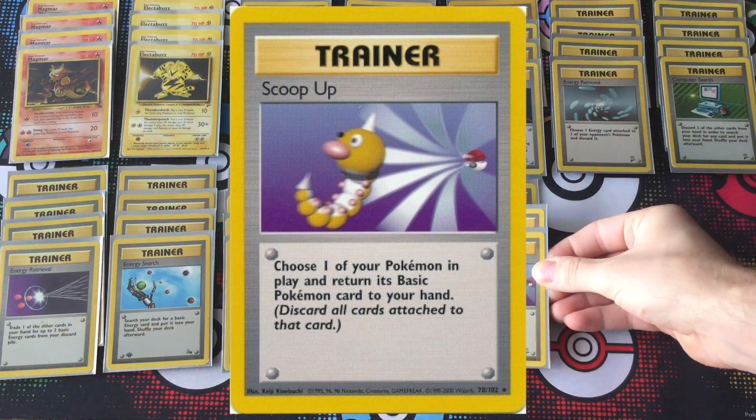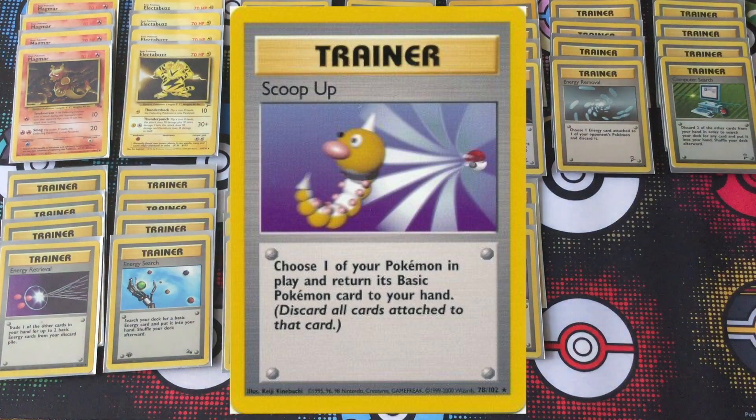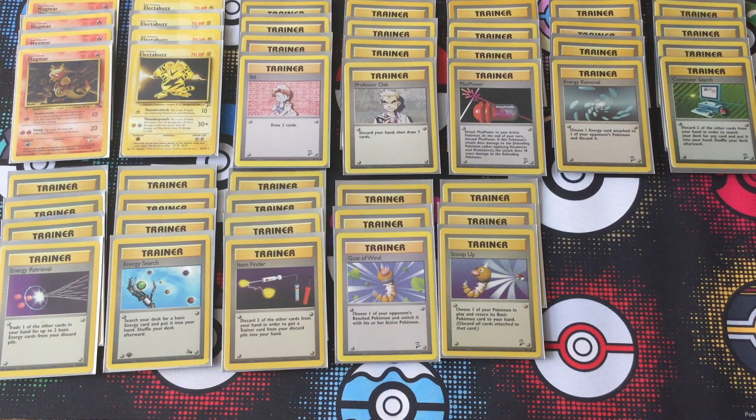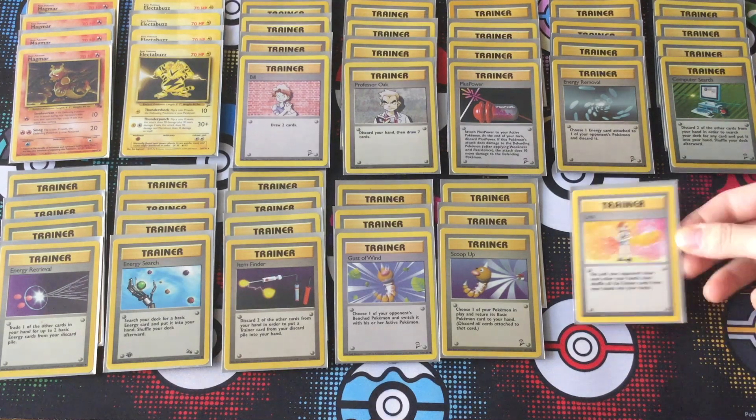And if your opponent does somehow match your speed early game, you always have Scoop Up to deprive your opponent of getting those knockouts. Both Magmar and Electabuzz can attack for only one energy, so scooping them up isn't that much of a problem when you can lay them right back down and attach an energy in the same turn.